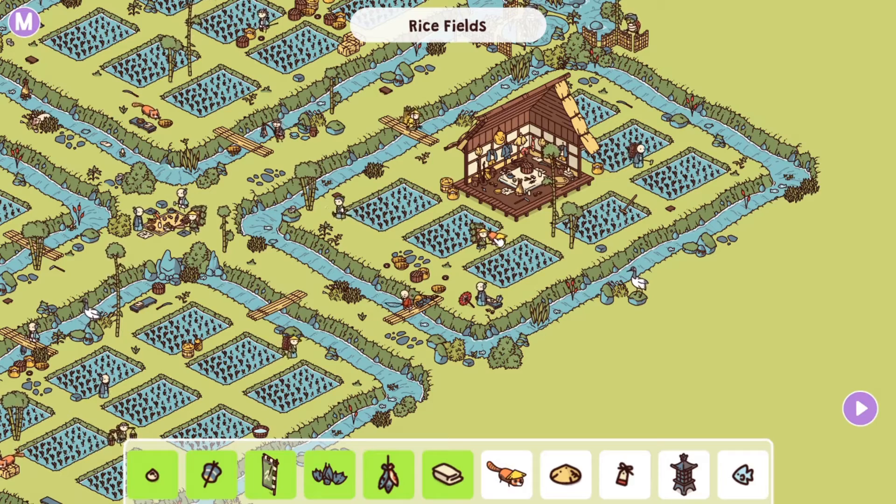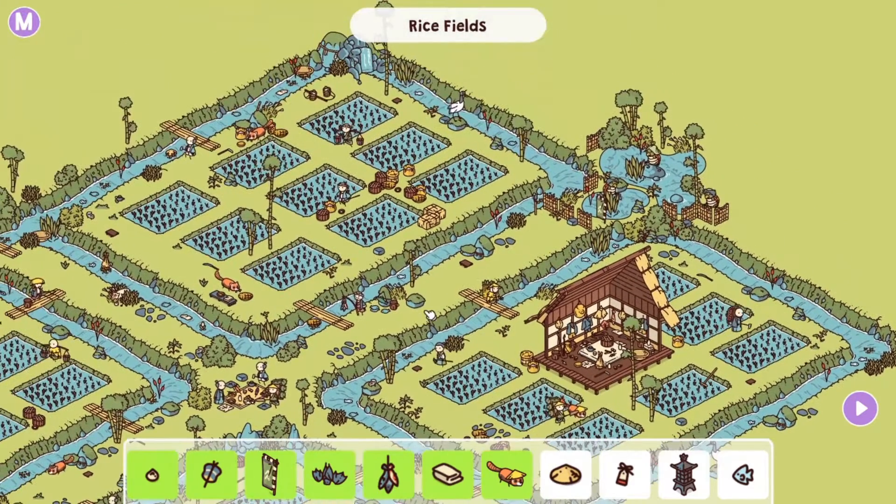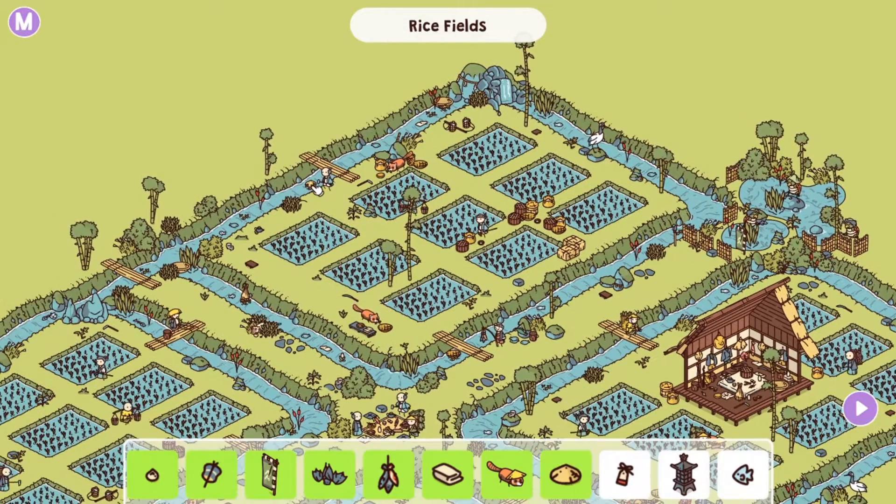He looks like his friend — how cute — right here, the fox with the hat. Oh no, it fell in the river! The hat fell in the river up here. The guy's hat fell in the river.